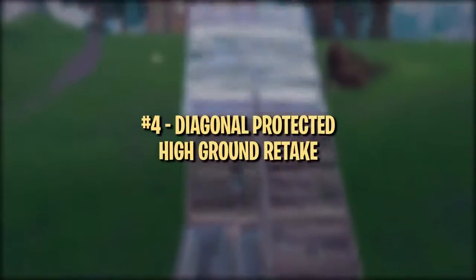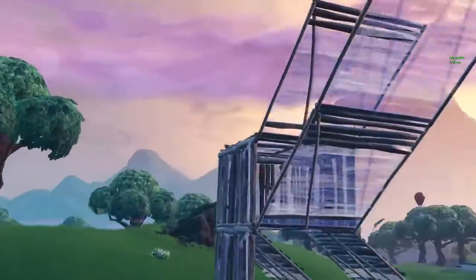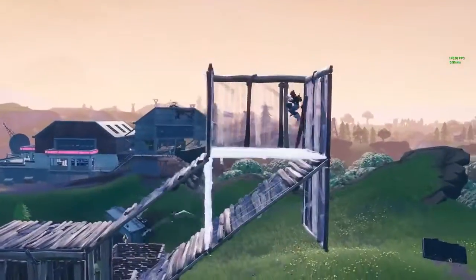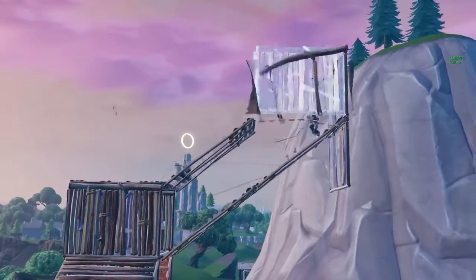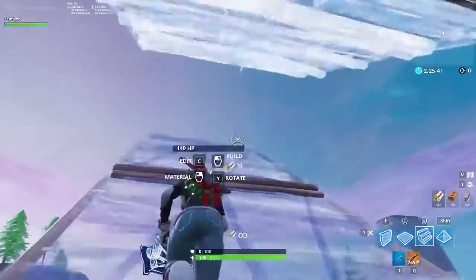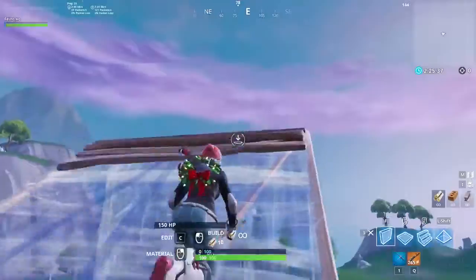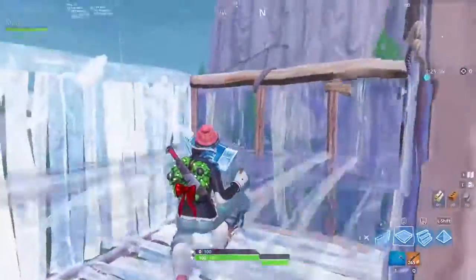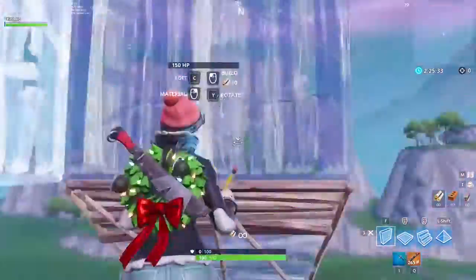This next drill is a part of Ghostbizel's warmup routine. The strategy itself is great for retaking high ground, but it's also a good way to warm up your muscle memory for double ramp retakes. This strat looks a little confusing, but it's not that complicated in reality. Just think of it like you're double ramping and preparing to do a 180 turn, but instead of the 180 turn, you quickly box yourself up leaving one side open. Then double ramp out of the side of the box, and repeat.